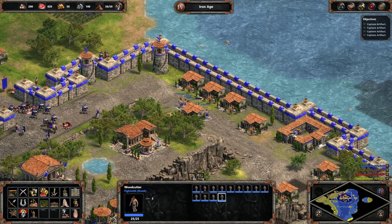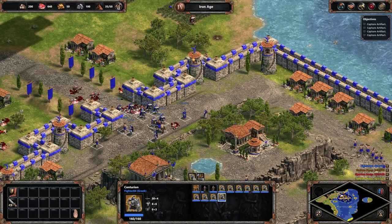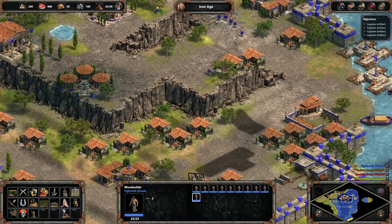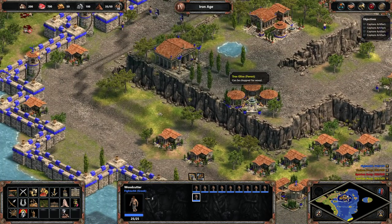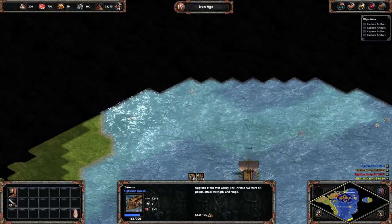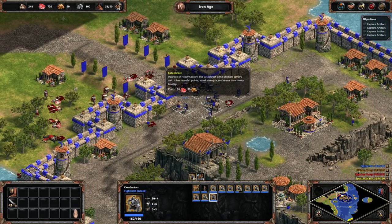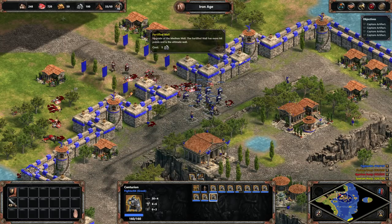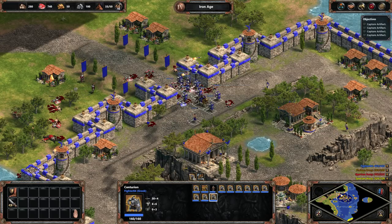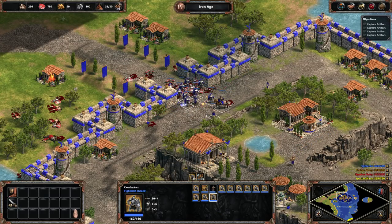I may want to convert one of these guys and see what we can do. Let's get these villagers out here. Are there any berry bushes or anything in here? Any gold mines? Nope. Looks like we were attacked by another trireme somewhere. Converting people is going to be pretty smart for us right now — converting some of these guys. We convert pretty fast. And then healing with the priest is also going to be necessary.